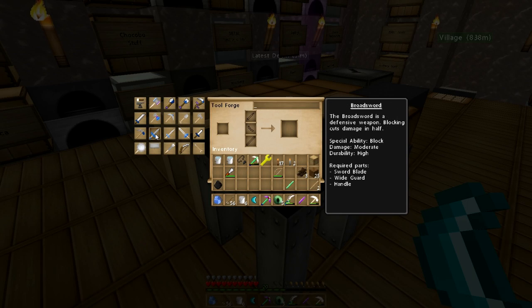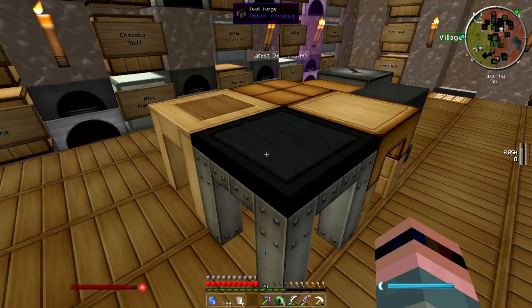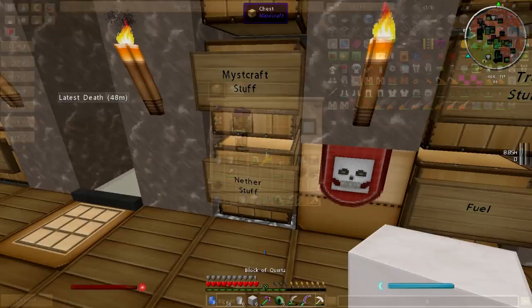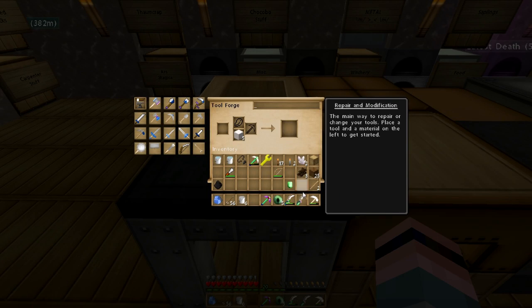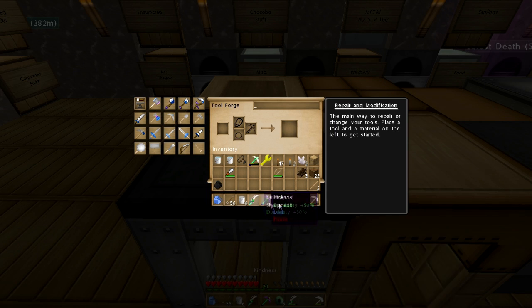We are going to make a sword — a Manolian blade, a mithril full guard, a slime tool rod. What are we going to call this thing? I shall name it... Kindness. Kill him with kindness. Get some nether quartz, block that up. Emerald, emerald, emerald — all right. Wow! Look at the durability on that thing. Oomph, nice.